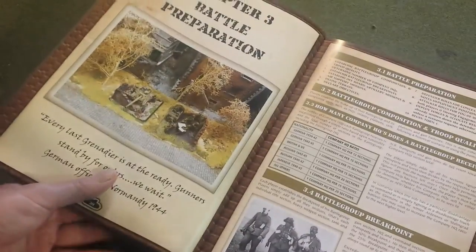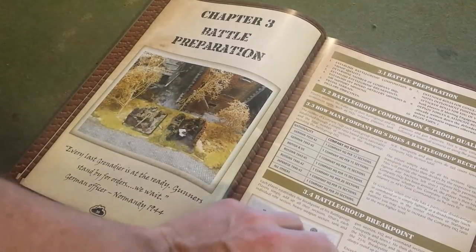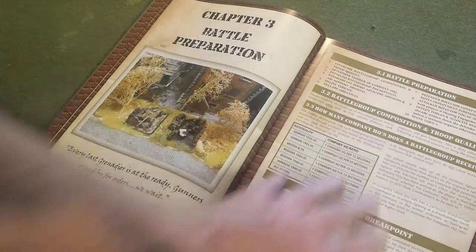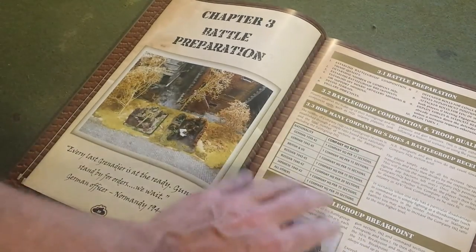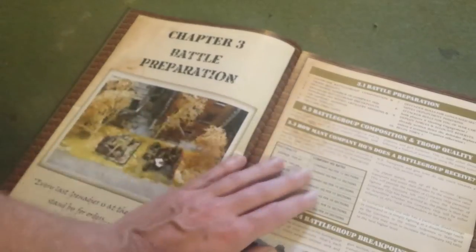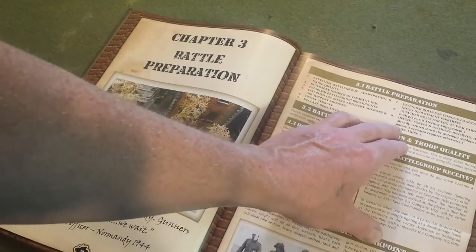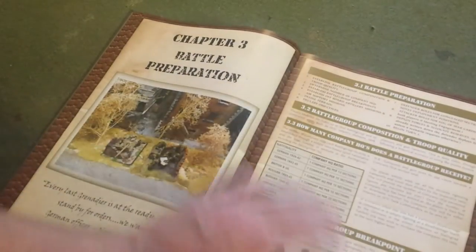Then we're into battle preparation — all the steps to follow before you begin turn one. It tells you how many company headquarters you get, how to organize your army, a step-by-step procedure. The first thing you do is establish the battle group composition and troop qualities. Next, determine the number of company HQs, and so on right down to the tenth step, which is to begin turn one. So chapter three is all about preparing for your battle.